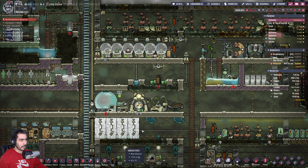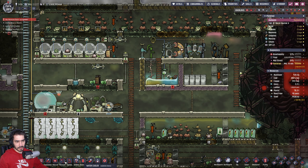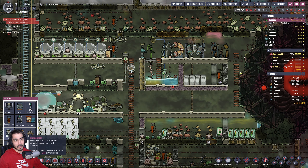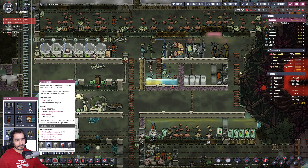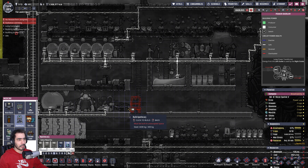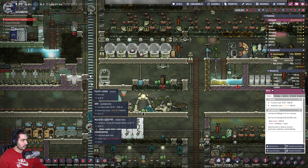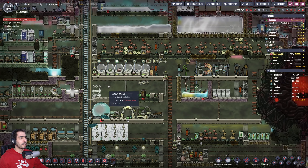Let's do one thing — I can make a hospital, right? Let's do medicine. It allows duplicates to administer treatment to sick duplicates. What's the apothecary? Let's just put it here so I can see what I can do with it.